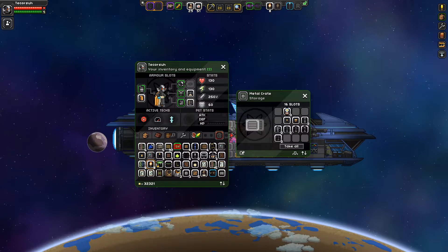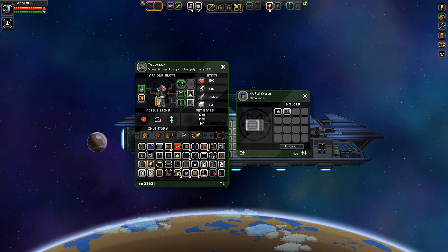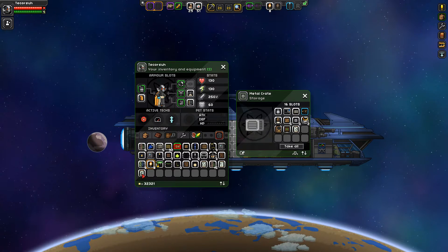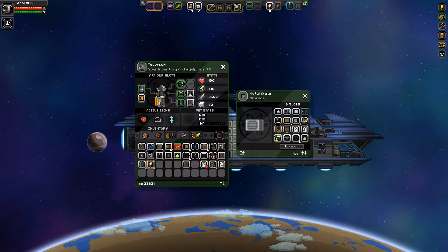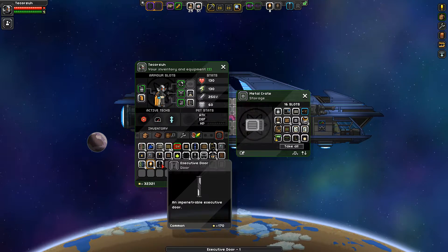I'm just gonna have to find a box and start shoving stuff into it. This is why I need a bigger ship. I'll just throw everything in here. What is that? An executive door.